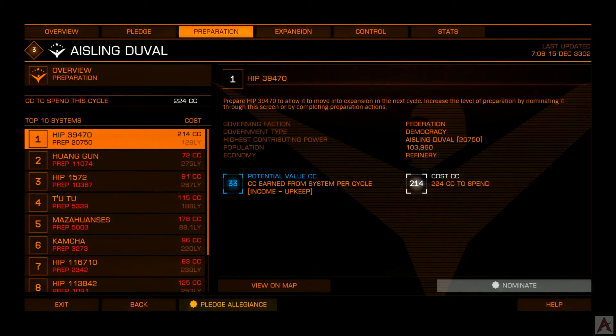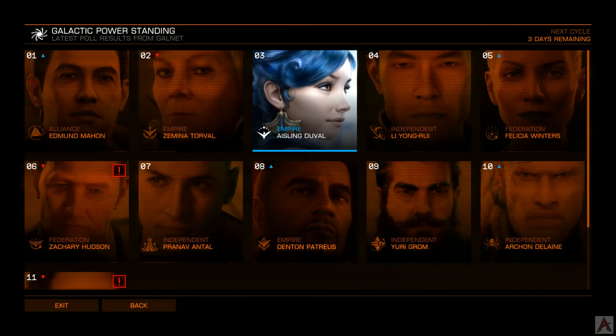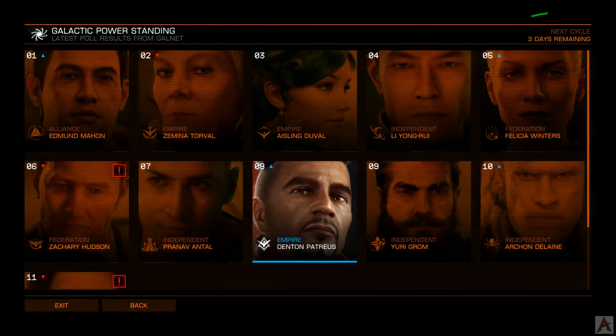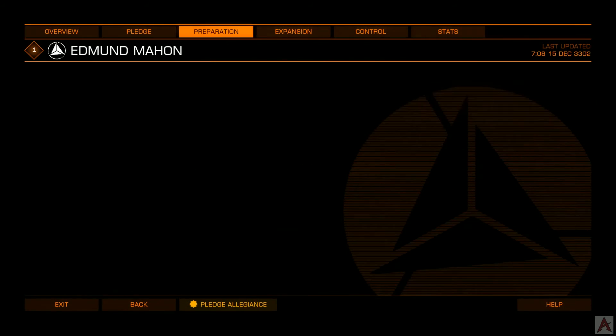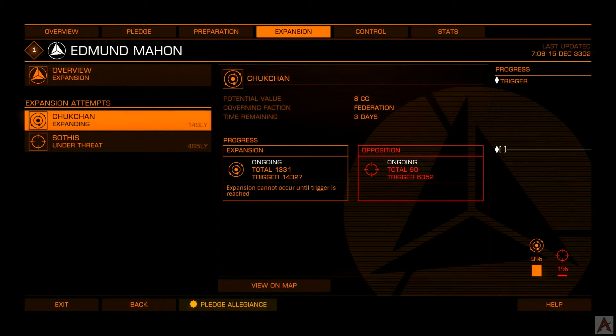After a system goes through the preparation stage and is nominated for preparation, it clicks over into the expansion stage. Aisling has nothing in expansion currently, so let's look at someone who does — and on the way, we'll do a drive-by on the cycle timer, right up here in the upper right-hand corner: three days until the next cycle begins. If something gets nominated for expansion, it clicks over to the expansion tab. There is a trigger line — the trigger line determines when an action is taken. If the trigger line is not reached, it more or less sits where it's at.